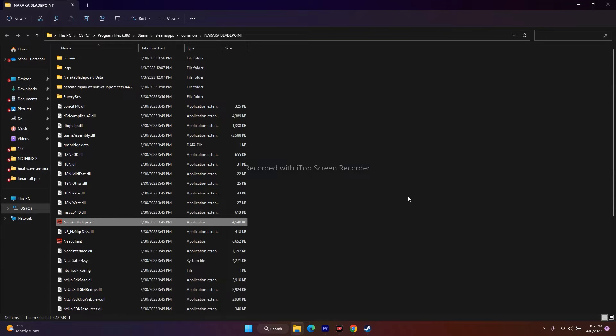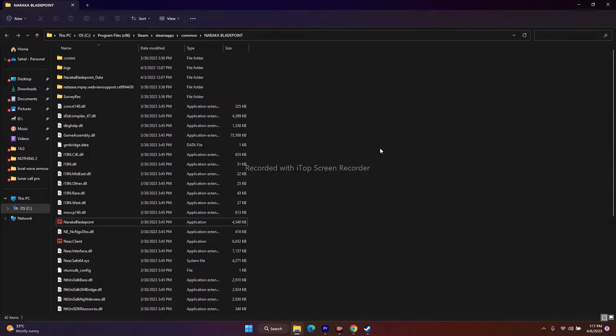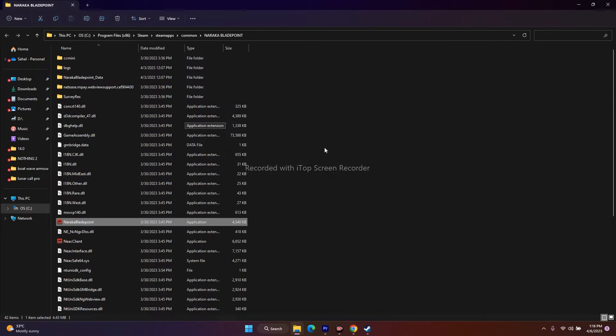The next step is to run the game as an administrator. Navigate to the installation folder using the Steam shortcut, right-click the application, go to Show More Options, then Properties, then Compatibility. Check 'Run this program as an administrator', click Apply and OK, then launch the game. This is an important step that worked for many users.